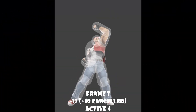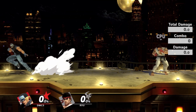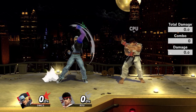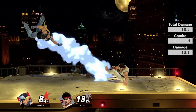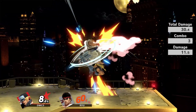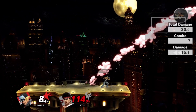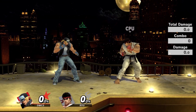Up tilt is what you'd expect — a move that hits primarily above and in front of Terry. It's a lackluster anti-air and a very niche move that most Terry players won't be using a lot. Its main usage is combo extension from down tilt to confirm into higher damage specials, commonly being Crack Shoot or Power Geyser. The benefit of it being plus 10 on cancel really helps, but be warned this move requires a lot of positioning to properly work on hit and on shield.